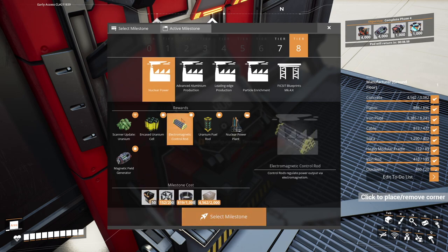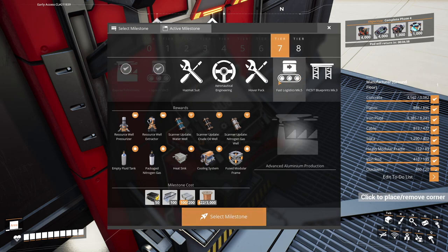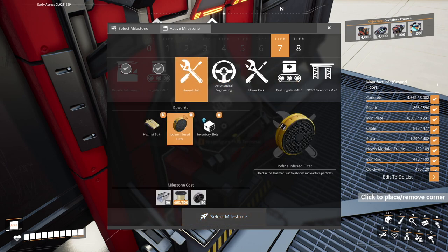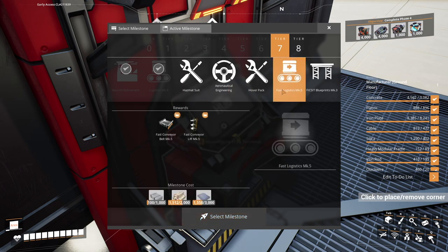But we're not doing supercomputers yet. Where do we get supercomputers? It's probably down here somewhere — aeronautical engineering? Yes, there it is. So this is going to be our next one I think. Hover pack I'm not really interested in, not really interested in any of these. I'll probably only do it just to clear the board basically, same with the hazmat suit. I don't really need it, but I'm going to deal with that.